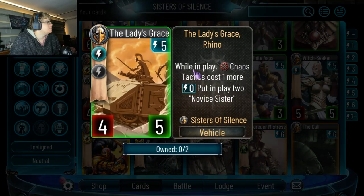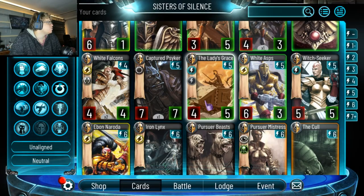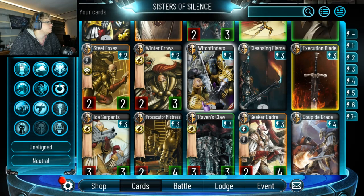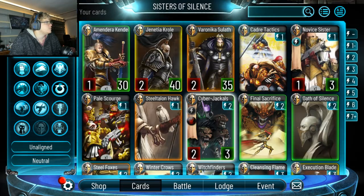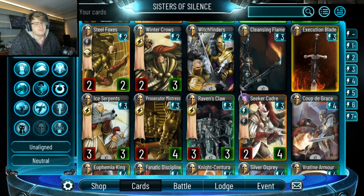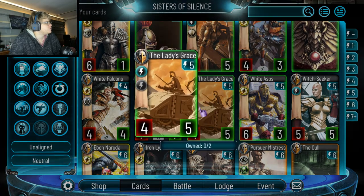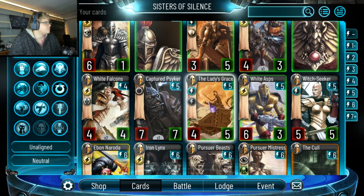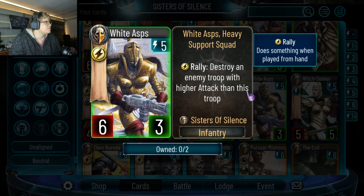5-drop 4-5: while I'm playing, chaos tactics costs one more. It puts in play Nova Sisters. The Nova Sisters are these guys — it puts in two of them, two 1-3s with an ability. It doesn't cost anything extra, so it could be played. I kind of see it being played. This card is a kill spell on a stick — if they have something big on the field you play this and it dies.